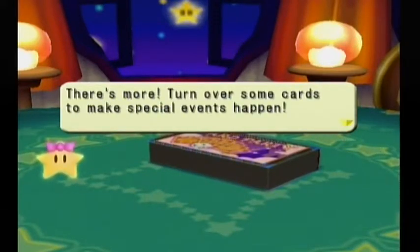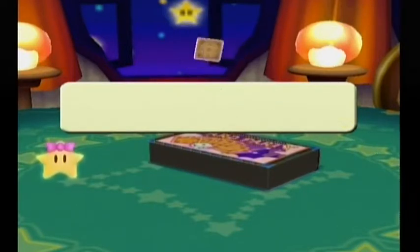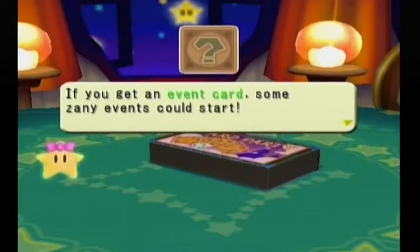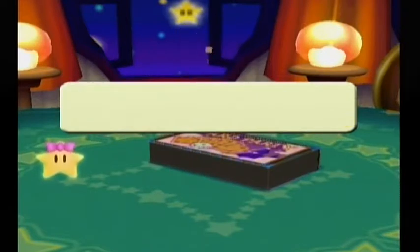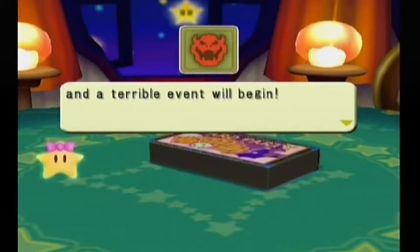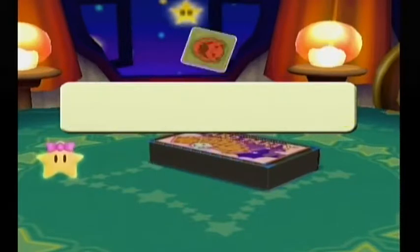There's more! Turn over cards to make special events happen. If you turn over a path card, a pathway will appear. If you get an item card, a very useful item will appear — press B and select it from a list. If you get an event card, some zany events could occur. In some cases, a win could become a loss, so watch closely. Try hard to stay away from the Bowser card — if you get it, Bowser will appear and a terrible event will begin, but it could also help you take the lead.